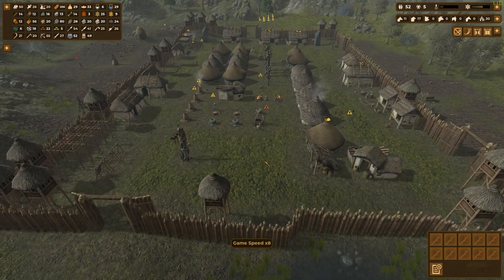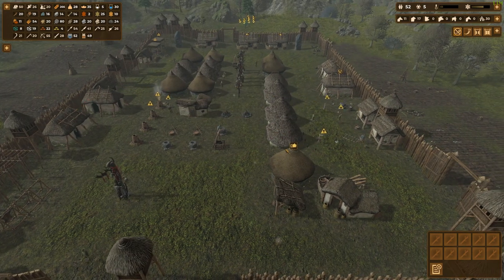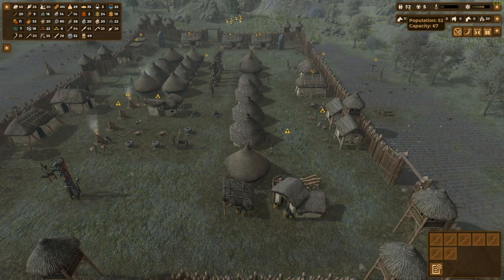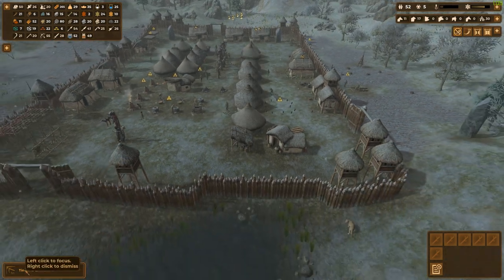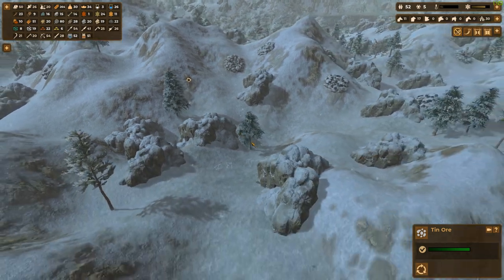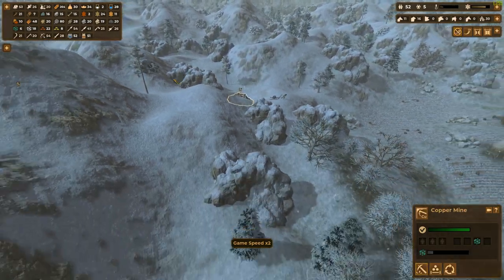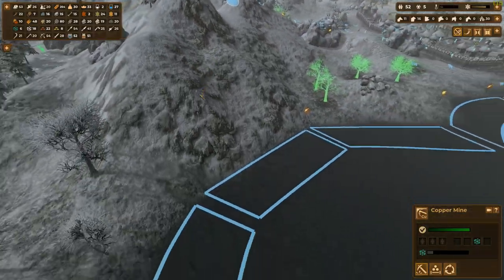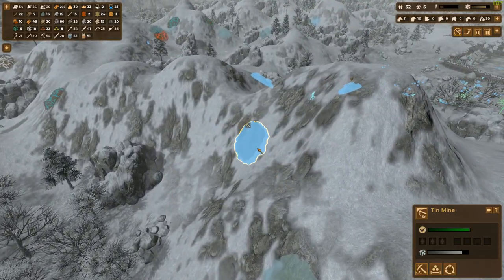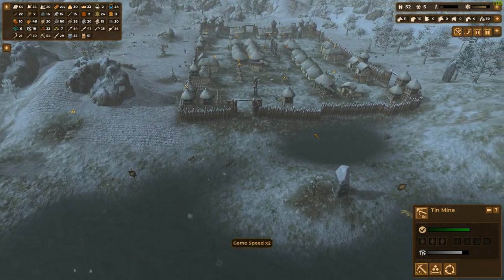Let's crank this game speed up. It's really just kind of coming down to, I think, just getting people into the village. A mine exhausted - it was a tin ore mine. Let's slow the game down a little bit and make sure I have somebody mining tin. There it is, right there. We at least got that one still going.